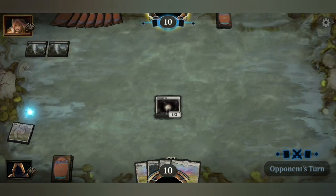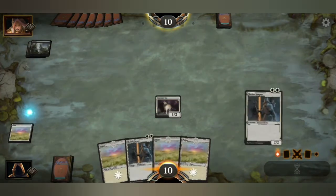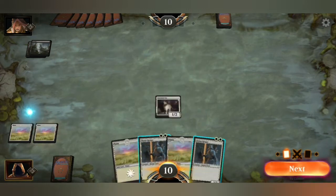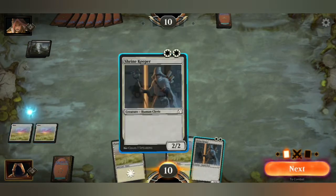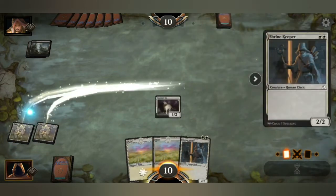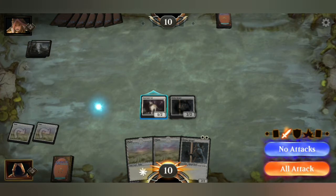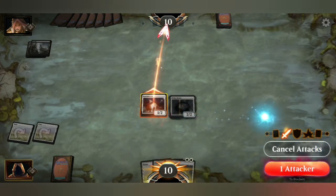That sounded more like a cow than a cat. There's another Plains and we can do a 2-2. May as well do a 2-2. It's part of the tutorial — we're gonna have to attack. See what happens.